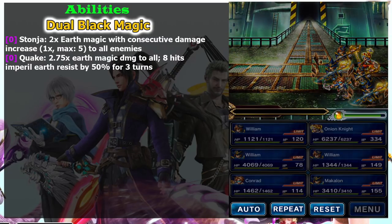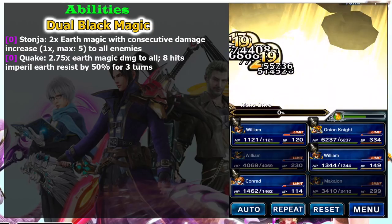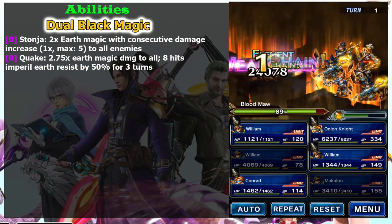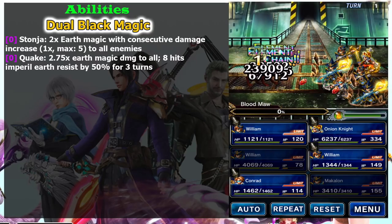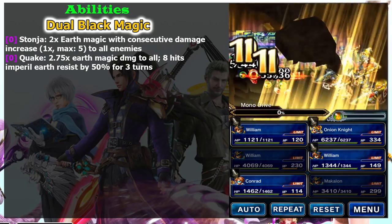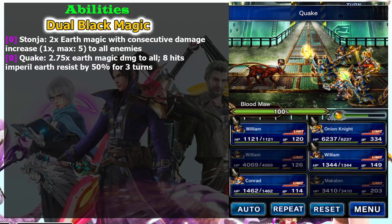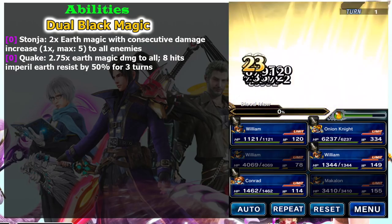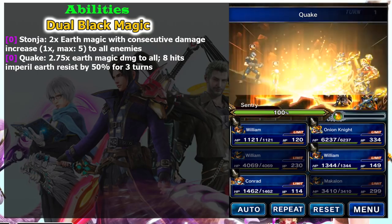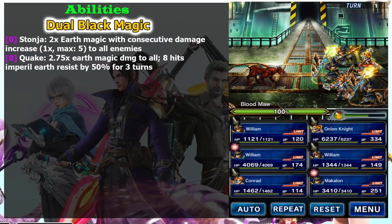I really suggest using Quake instead of Stone Jaw, because Quake is very easy to chain and gives you a long window to land your finishing attack. One Quake has 8 hits, so with Dual Black Magic it has 16 hits. If you have two Williams, you can make an easy 31-hit elemental chain. It's kind of like Shantoto's Tornado — it has long starting frames so it's easy to chain, not tight like Onion Slice or Cutter. Getting above 20 chains is quite easy without precise tapping.